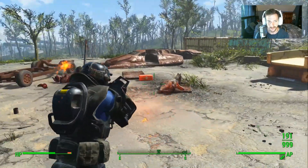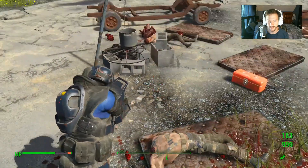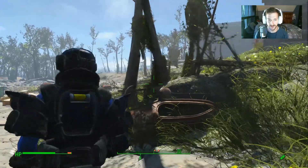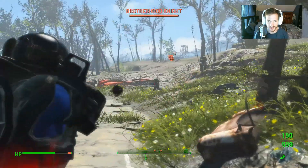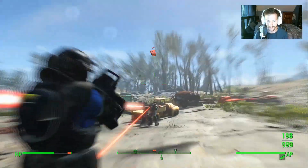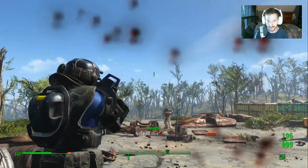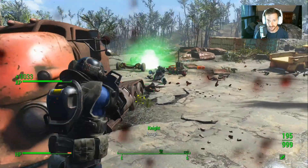I see now — wow! Piece of candy. Looks like the Brotherhood's after us, so let's try out another one of our new weapons: the Ion Detonator. Let's see what this is like — it shoots grenades. Boom! Didn't kill him though.